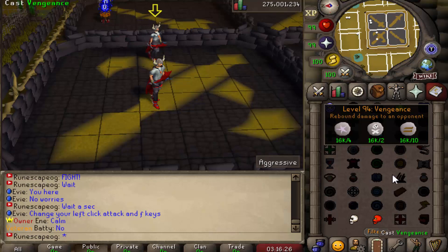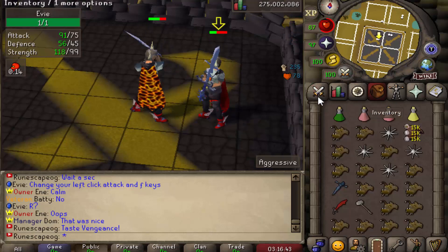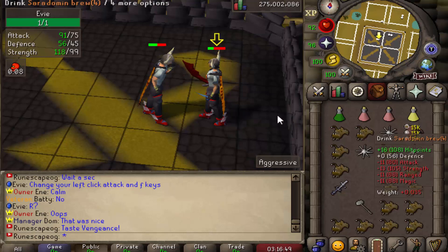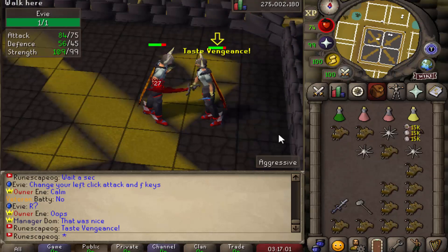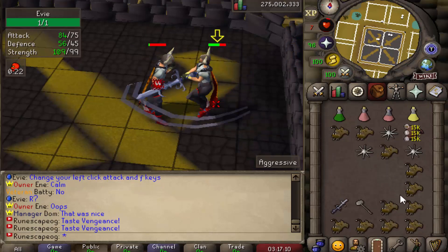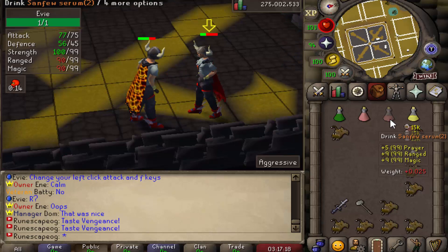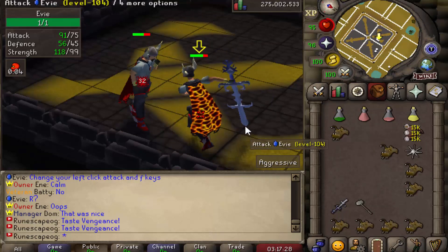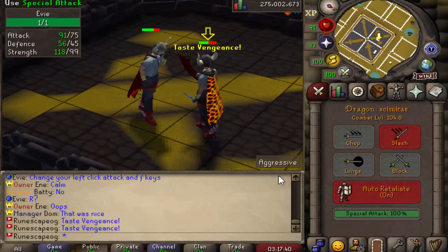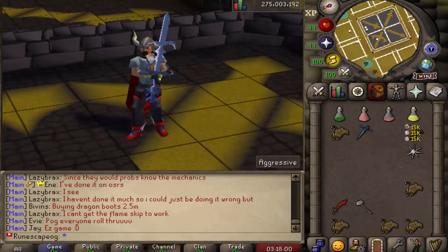The PvP battle has now begun — I'm venging up and potting. I nearly got combo'd out but managed to eat in time. The 2-eat mechanic works perfectly normally here. I'm trying to either make him run out of food or land a big combo spec to finish the fight. After a back-and-forth exchange I finally get the win.